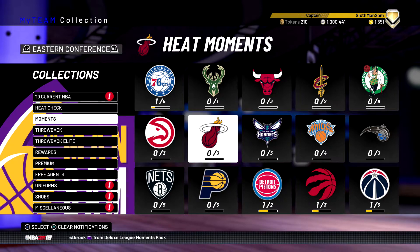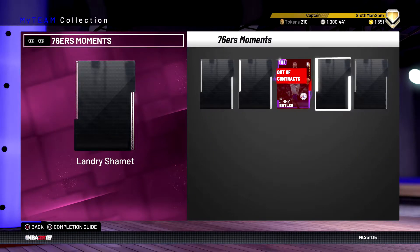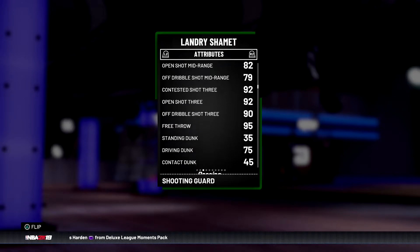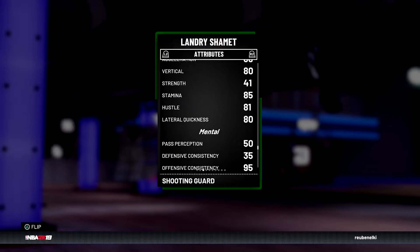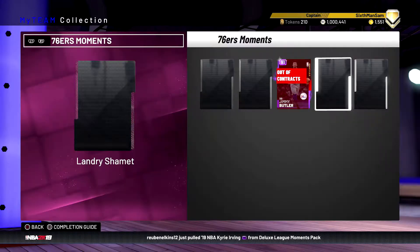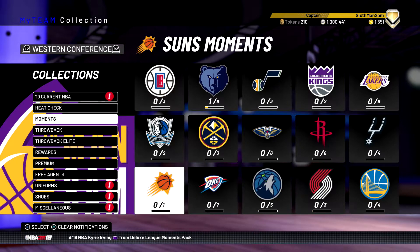The moments cards aren't too bad. There's a new Landry Shamet — he plays for the Sixers. Maybe a budget card, though I wouldn't even fully call him a budget card because he's not the best. Maybe a great offline card, doesn't cost a lot of contracts, not good on defense, but he has good shooting — 92 three-point rating, good free throw, can dunk, can't speed boost, but just a really good offensive budget shooting guard. He's six-five.